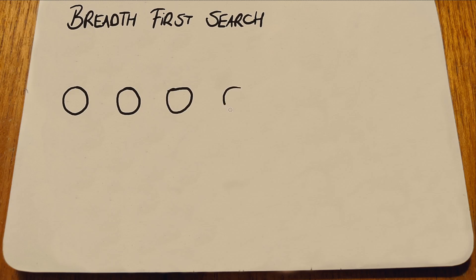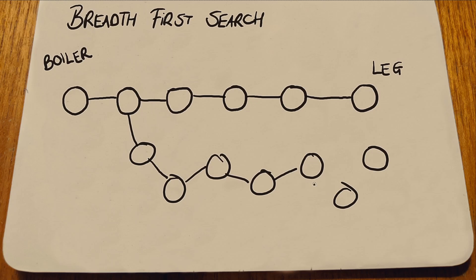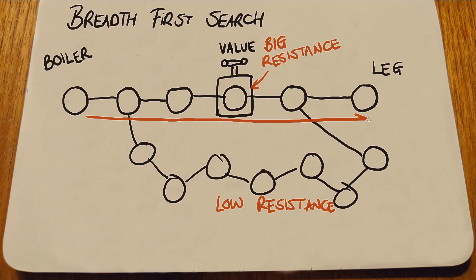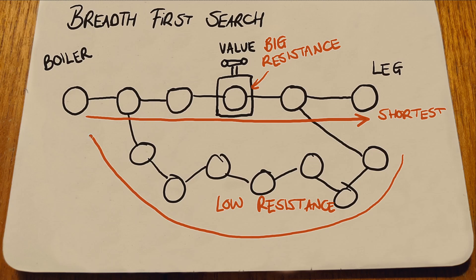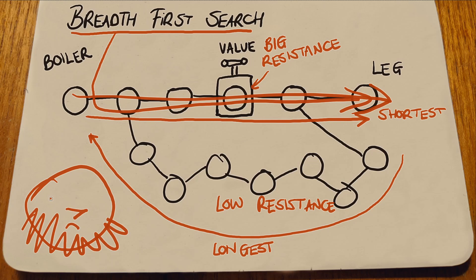Breadth-first search is limited in that it finds the shortest path in terms of the number of nodes, not necessarily the one with the least resistance. So let's take our example and pretend we have a valve up here and lots of pipes down here. The shortest path is the one with the valve, but the easiest path — the one with the least resistance and no valve — is the longer one. So breadth-first search will take us through the valve. I knew about this limitation before I started Klompa. I chose it because it was quick and allowed me to test the game's concepts.